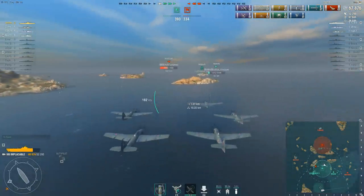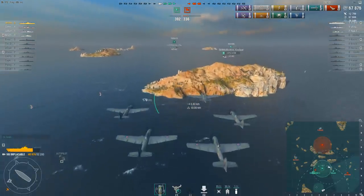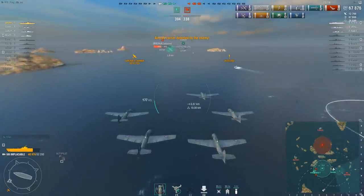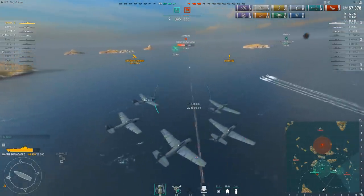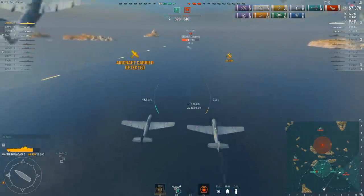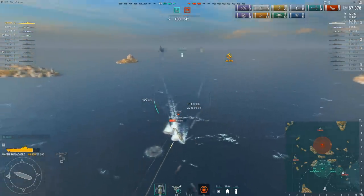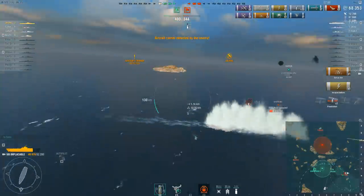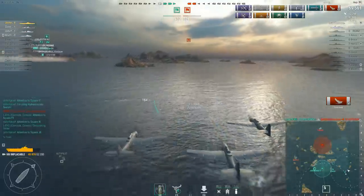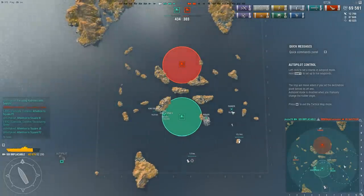The smoke screen has dissipated and the Fiji is no longer in sight — he's almost certainly limped back behind the islands. Even if Jester spotted and attacked him, he wouldn't have any support from the King George V and friendly Fiji to the left. Meanwhile, the friendly Mahan is in a lot of trouble and would probably appreciate the help considerably more — he's going to lose a gunfight with an Akatsuki. The Ranger is helping with rocket attack planes, re-spotting the Akatsuki, which allows the Mahan to sit inside his smoke screen and blast away with his guns. Jester gets an attack off, the Ranger comes in too, but it's the Mahan who actually gets the kill.